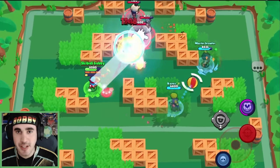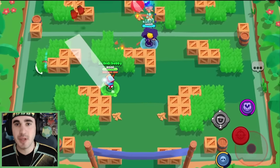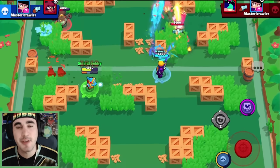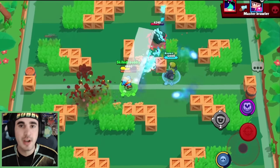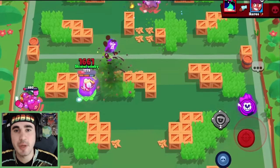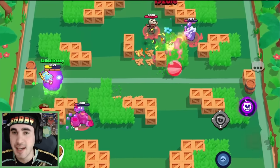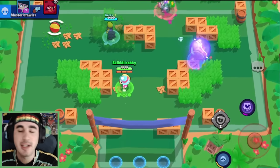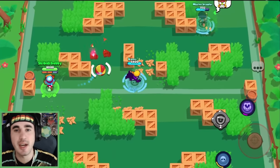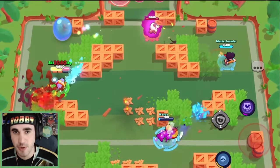As long as the opponent doesn't do pierce damage, you're going to have full HP and that bear is going to be gone — but so is their ammo, and that is a free win for you as a Nita. Especially if you have tanks, high HP brawlers, or a Poco or Max as a teammate, it's just going to be way too overwhelming. There's a lot of tanks, a lot of speed, and a lot of heals right now, so there's just infinite bear cycle for Nita. And if you have the hypercharge, Nita's hypercharge is crazy — it's such free trophies.